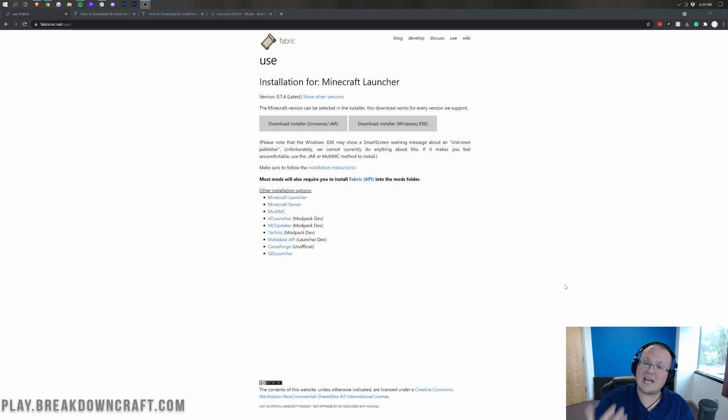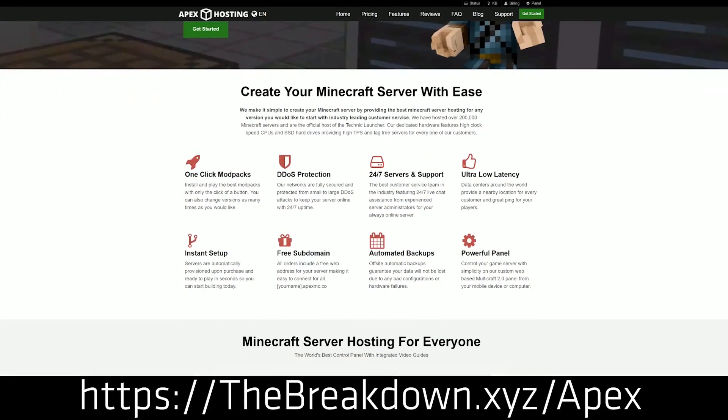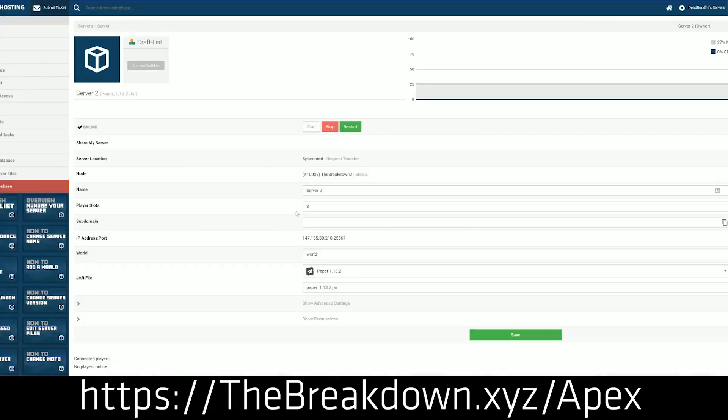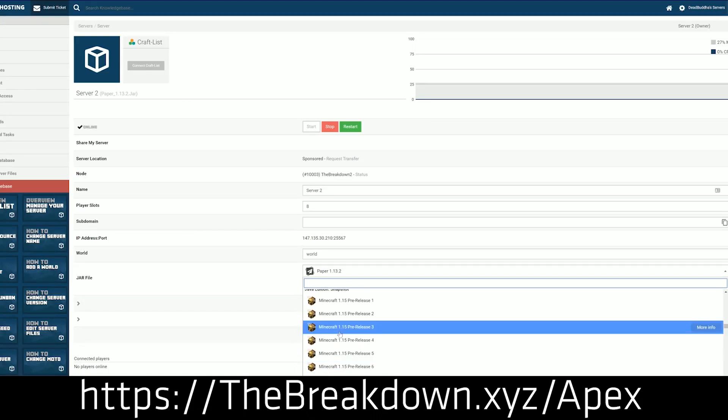We do have a sponsor first, which is Apex Minecraft Hosting. You can go to the first link down below — thebreakdown.xyz/apex — to get a modded Apex Minecraft server running fabric or forge in Minecraft 1.17. You can run a fabric, forge, or modpack server on Apex very quickly and easily. We actually love and trust Apex so much that we host our own server, play.breakdowncraft.com, on them. They are the best way to host a Minecraft server, so check out Apex at thebreakdown.xyz/apex.